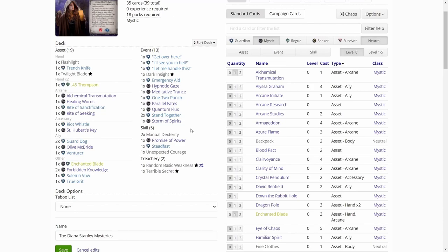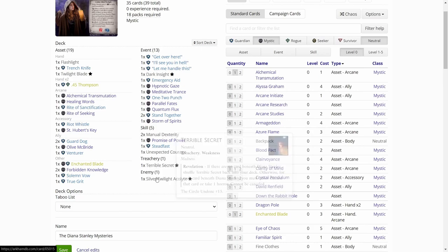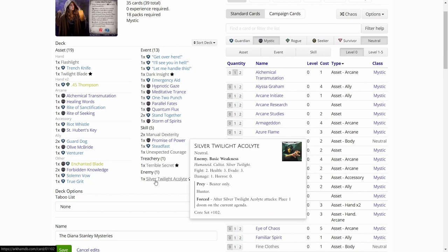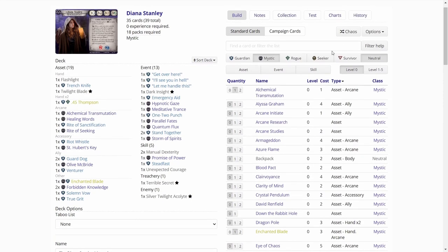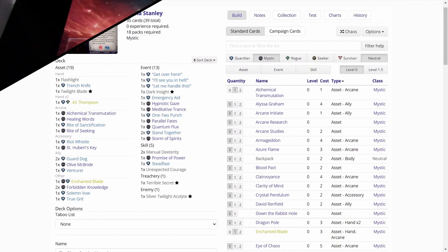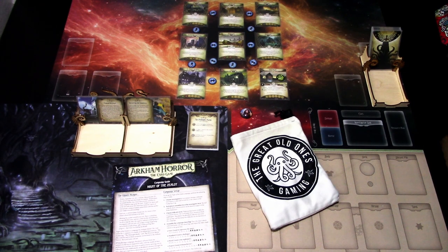A bad deck altogether, in my opinion. Let's see what the random weakness is — if it's a multiplayer card or something, we'd have to reroll it. But it is the Silver Twilight Acolyte, so that is acceptable. That is the whole deck for Diana. I will next build the deck and then we are ready to start playing.